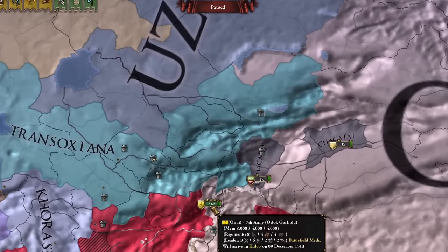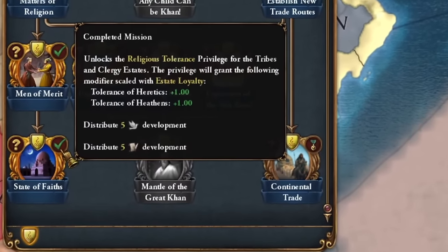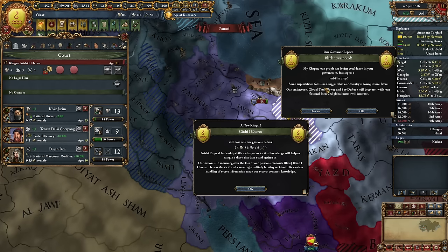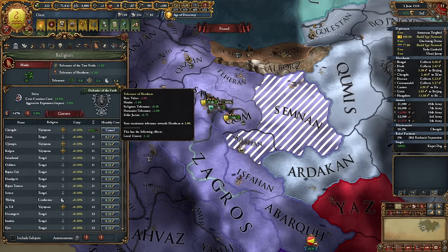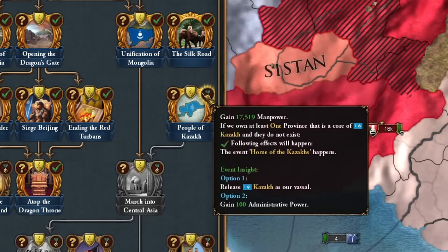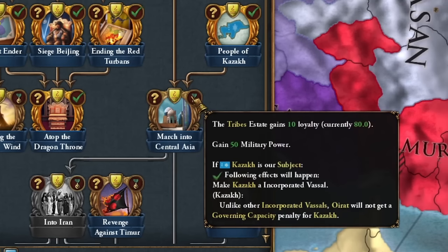I also managed to establish religious freedom, enabling me to grant another privilege to increase tolerance. Unfortunately, Boajei Han perished. His reign spans a history of successes. Regardless, I now have a very tolerant country. After conquering Central Asia, I could determine the future of the Kazakh people. I felt like releasing them as my vassal rather than annexing them for 100 administrative points. The Kazakhs became an incorporated vassal — then we'll gain firm control over all their territories, and I can integrate them for free.